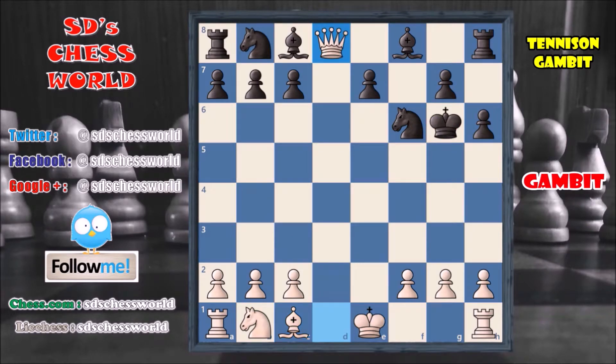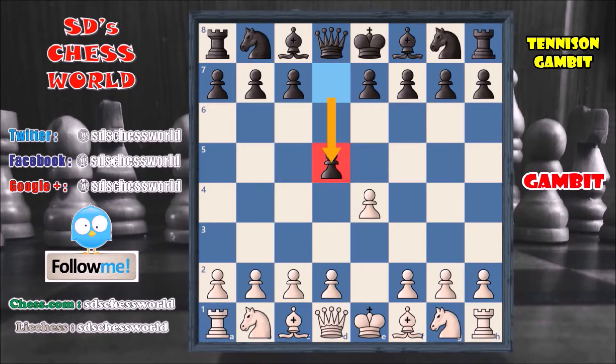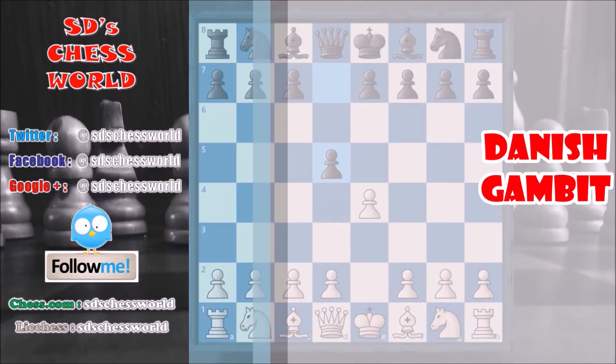So this is mainly known as the Tenison Gambit, and it is only possible if black goes for the d5 move. So let's move on to the second gambit — the Danish Gambit.